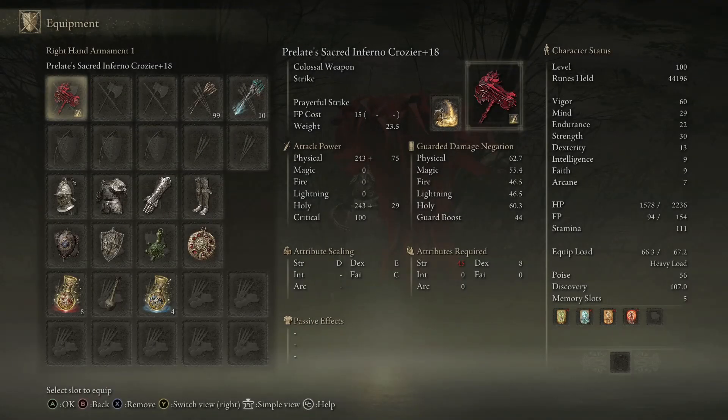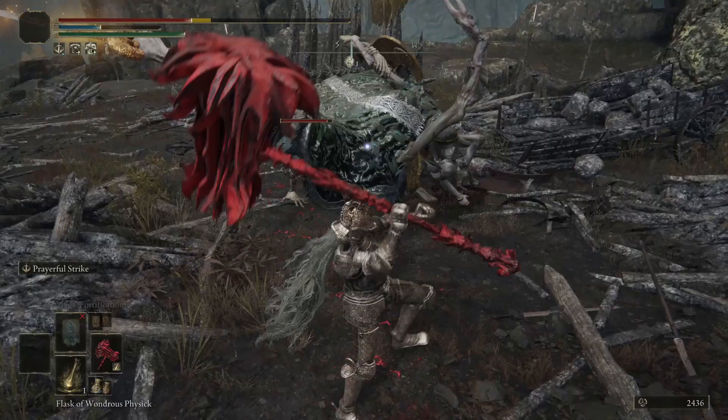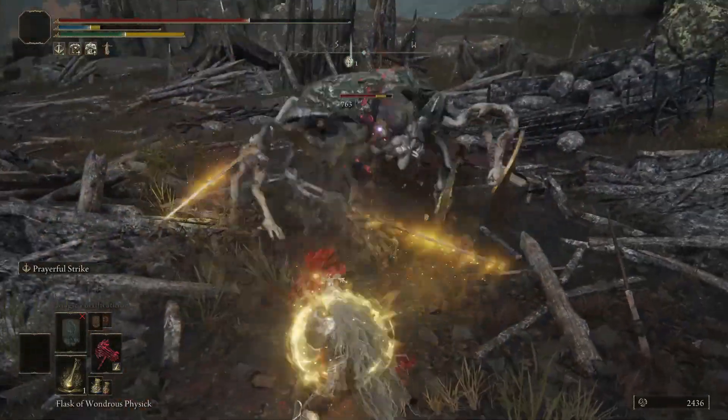For attributes this build has 60 Vigor, 29 Mind, 22 Endurance, and 30 Strength — we ignore the rest. The 60 Vigor maximizes our health without going over the second soft cap. The 29 Mind gives us 150 mana so we can use Prayerful Strike 10 times without needing a mana flask, but feel free to decrease it since we have plenty of extra flasks. The 22 Endurance is the minimum needed to avoid being over-encumbered, and 30 Strength is the minimum needed to two-hand the Prelate's Infernal Crozier.